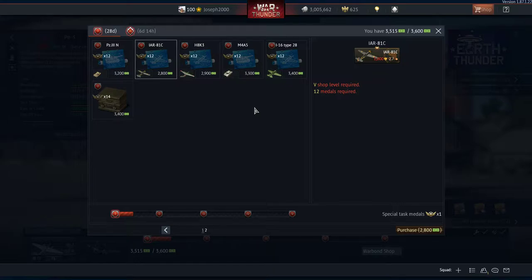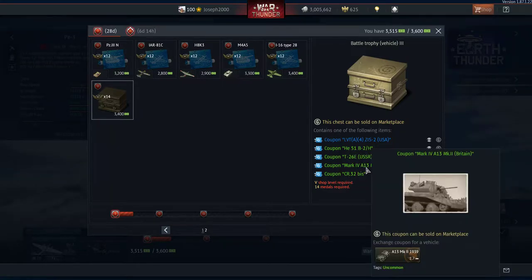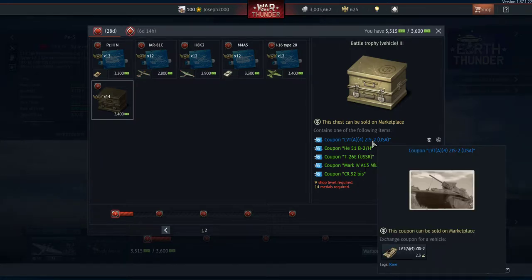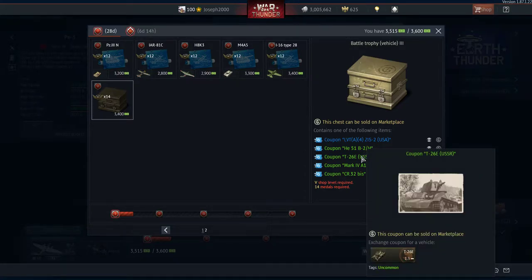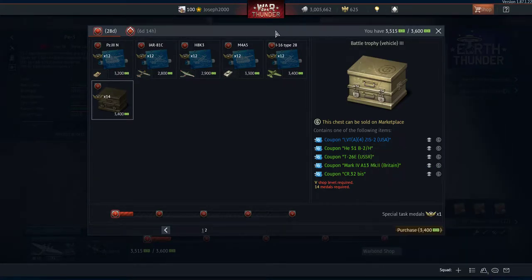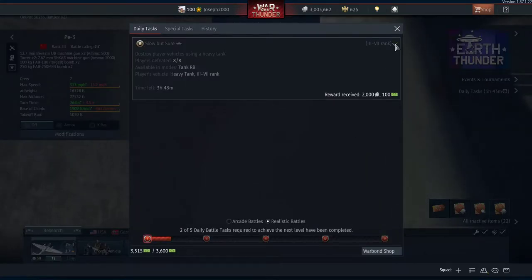Alternatively I could go for one of the other vehicles, but it's a random mix. I could get the A13 which I basically already have, the LVT A4 which I'm not interested in, the Heinkel 51 B2 I would take, and the T26E which I think is poor. For the most part though, I'm going for the IAR.